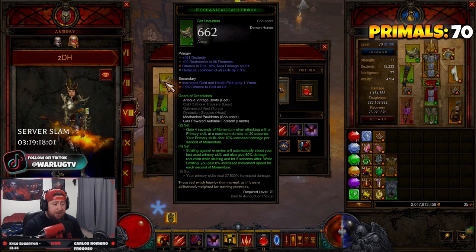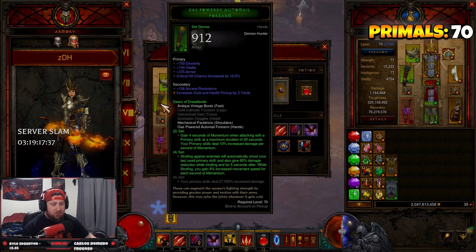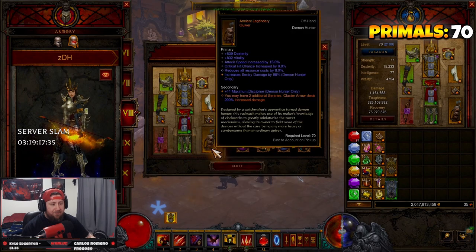To start off, we are going to have a four-piece Gears of Dreadnaught set. All we're going to be doing is strafing around — this helps us get a lot of movement speed as well as damage reduction because we definitely don't want to die. The four-piece gives us damage reduction and 8% increased move speed for each momentum stack, so we can get around the map, help pull, protect our teammates, and debuff everybody.